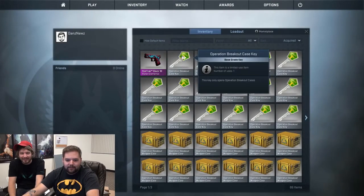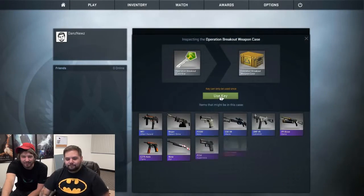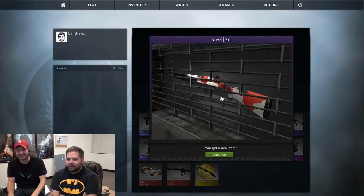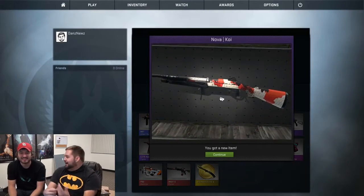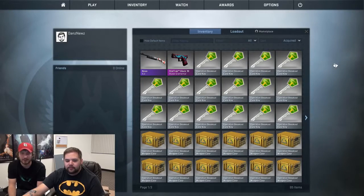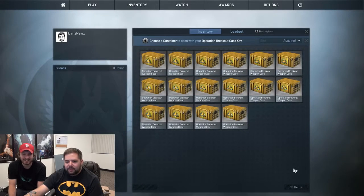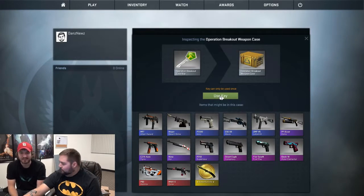Well, let's continue. You've got to be — do you want to do the next one? I will give you the honors. Nova Koi! You got a purple for the second one. I've heard good things about the Nova Koi. Is it Battle Scarred? No, it's field tested. I don't even want to know what Battle Scarred looks like. So far you've got a pink and a purple — haven't even gotten a blue. It's the luck of the draw, honestly. So this is third key, third case. There's something to be said about correlating the numbers together.